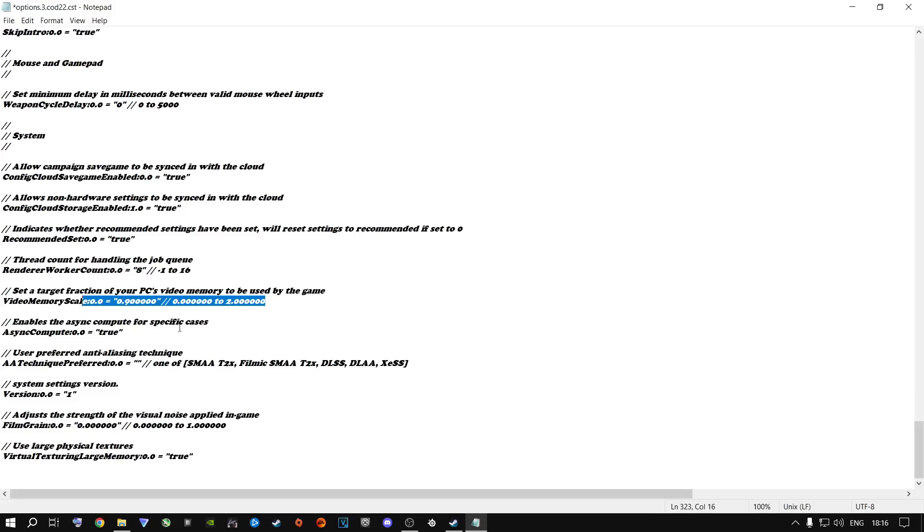Video Memory Scale in the config file reflects your in-game setting — 0.9 means 90%, 0.75 means 75%, 0.50 means 50%. You don't need to change this in the config file because the game does it automatically. Some people on Reddit recommend changing a certain setting to 'false' for more FPS, but with the latest season it doesn't make a difference. Leave it at true — you don't need to change it.